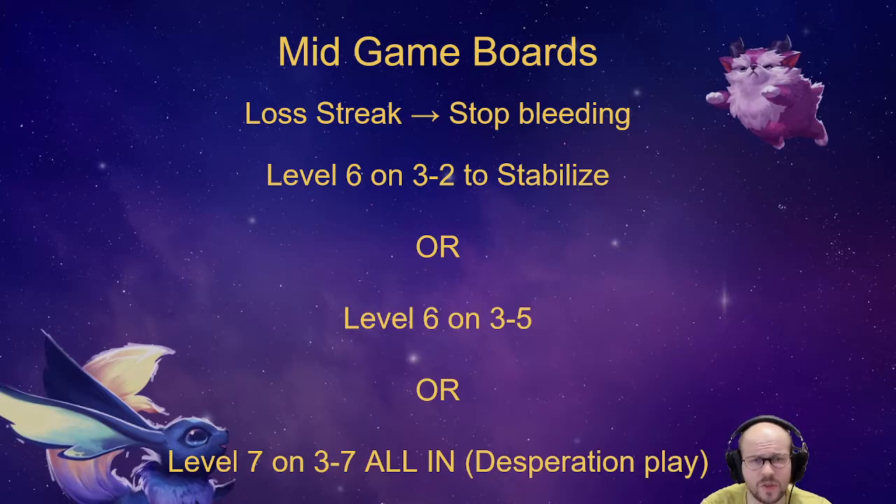This ties into how you should think about these games if you're not Master yet. If you have 10 LP or less, you should always try to play for top 2 or top 3. If you have 3 LP on the line, it doesn't matter if you get 5th, 6th, 7th, or 8th — so maybe go for a riskier desperation play, bleed a bit more, and try to pop off in the late game.